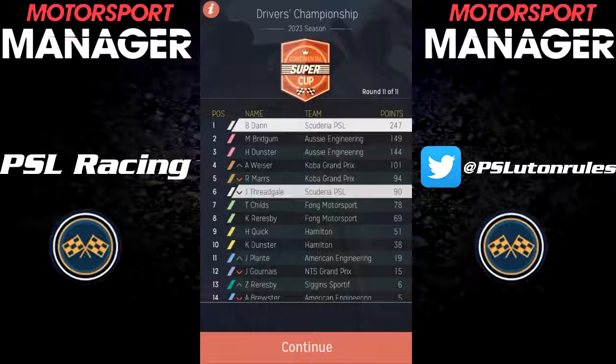So with all the races done, it's time to properly look at the championship standings at the end of the 2023 season in the Continental Super Cup. In the end, Billy Dan won the Drivers' Championship by almost 100 points from the Aussie Engineering driver of Bridgum, who finished in 2nd, with Bridgum just beating Dunster. Fredgale finished the season in 6th, which is really, really good — I can't have asked much more from him, considering he is our first and probably only ever driver number 2 within the team. Considering how quick the Aussie Engineering drivers were and the fact he had a reliability issue one race, finishing 6th in the Drivers' Championship really is quite good — and I would still say driver of the season.